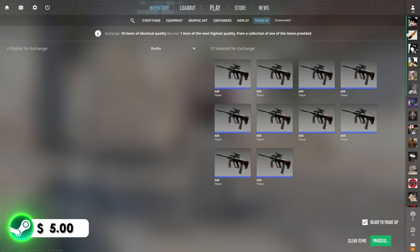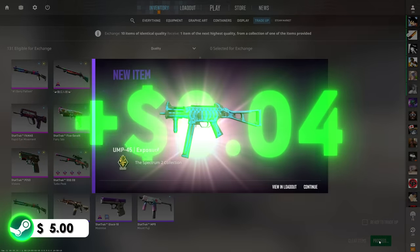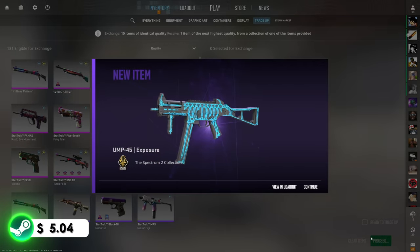This is the first trade-up of many on our journey to the free knife. Can we start it off on the right foot? Show us that CZ Tacticat right here. Three, two, one — Tacticat. That's alright, it's like the third best — right in the middle. Let's just spam a couple of these out.